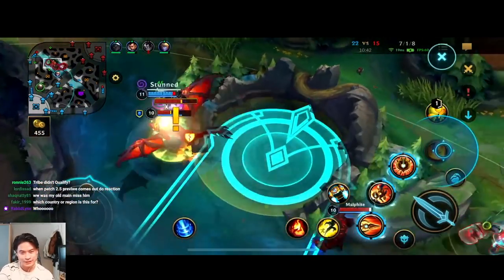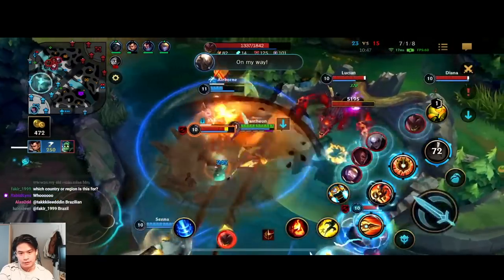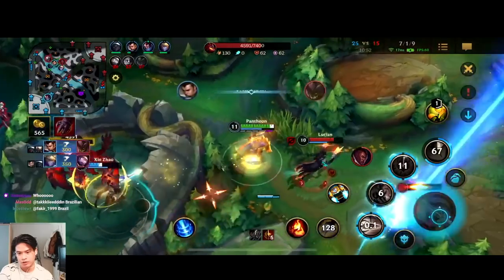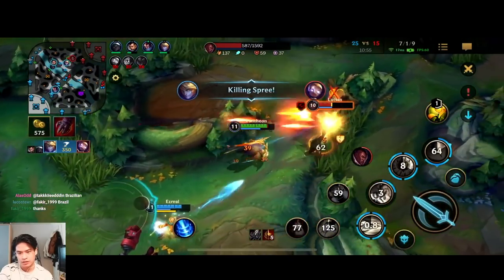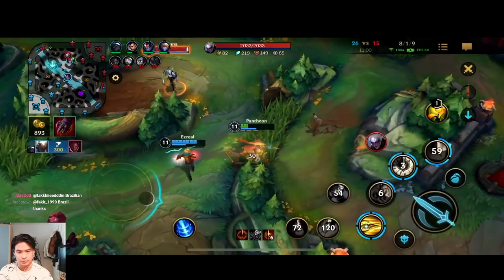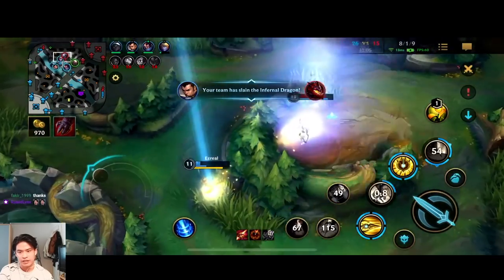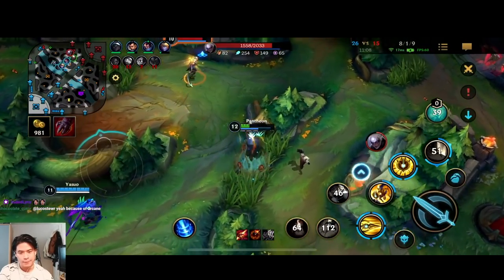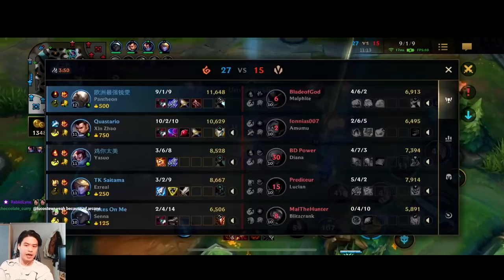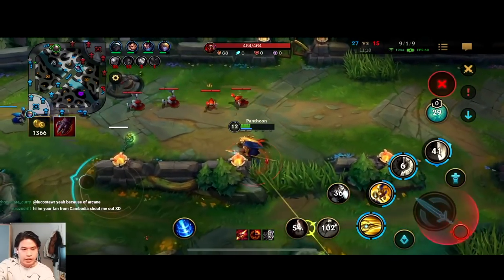Ultimate in — boom! I'm going for Malphite first, actually let's go for Lucian. Flash over, Protobelt, Ignite, and the next first ability is just gonna kill him. Diana is here so I don't want to die, I retreat a little bit and then jump back in because I have my third ability. Yasuo goes in as well and we get another kill. 9/1/9 right now on Pantheon!